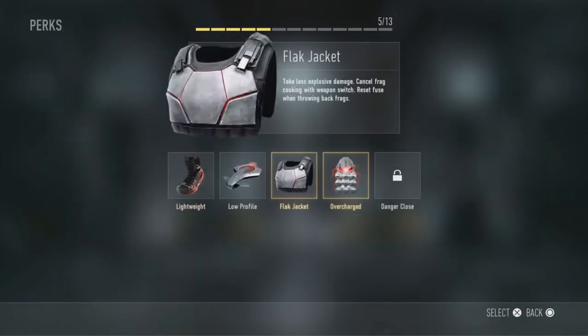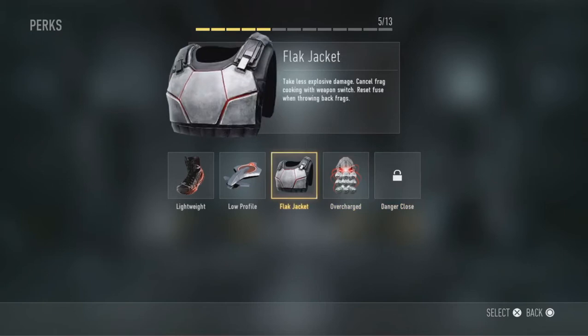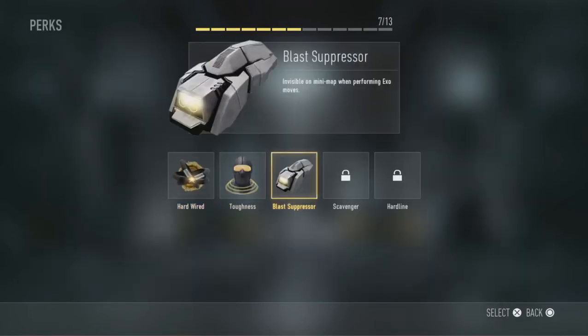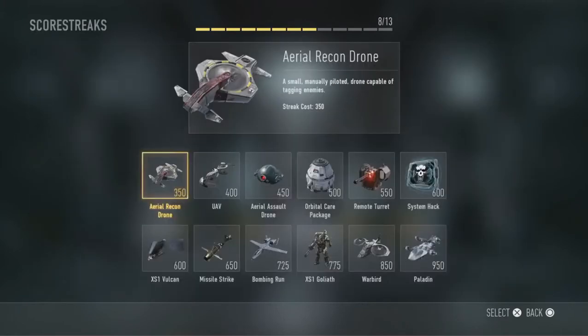Let's see for perks. Change of close — move faster for that one. Peripherals and toughness. So we're at 8 of 13 now, not too many left.